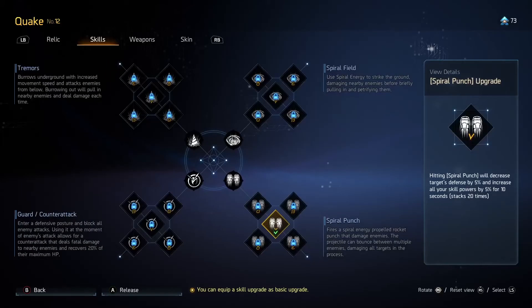Moving over to skills. Spiral Punches — this is your bread and butter, Quake's go-to skill. You'll be spamming this a lot and you want to be doing it often. With this upgrade, it reduces defense on enemies by 5% per hit, stacking up to 20 times for 100% total, as well as giving you 5% skill power stacking up to 20 times, so 100% total. This is the starting upgrade I would suggest to use. It's really strong.